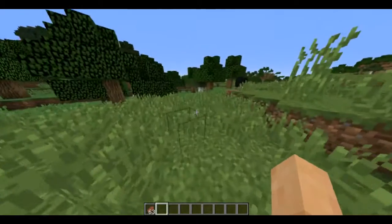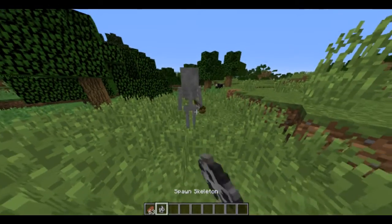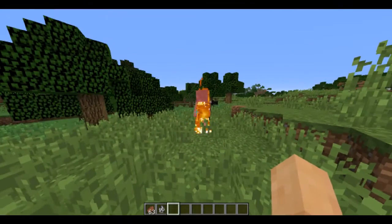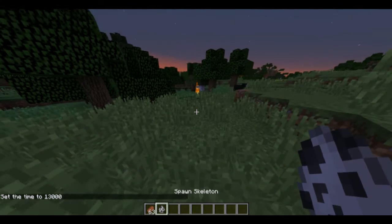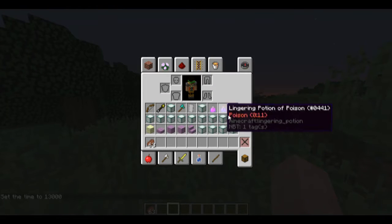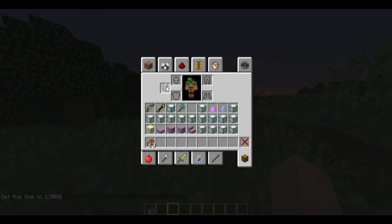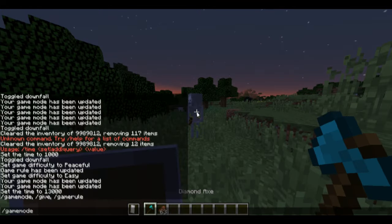So now let's go over here and spawn in a skeleton. So what we can do is pull out our shield and an axe. If we go into survival game mode and right click...